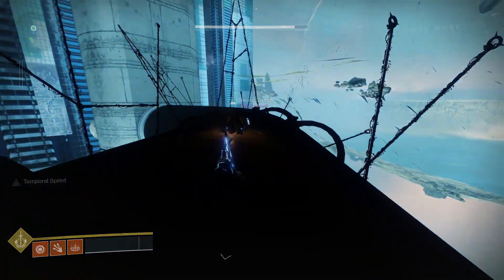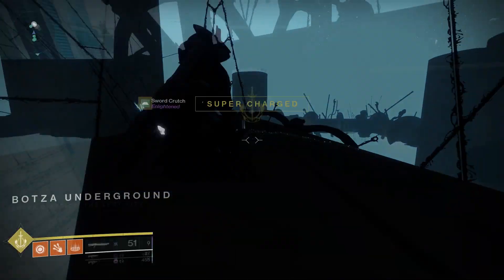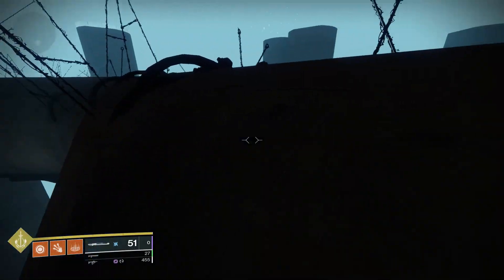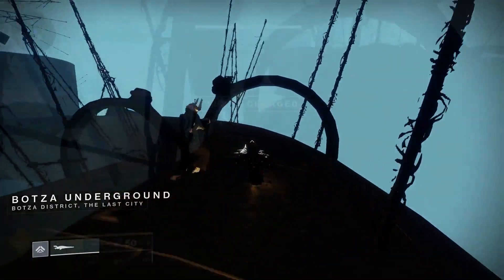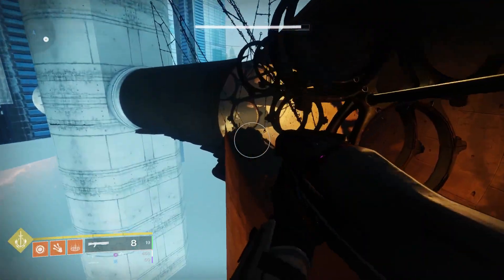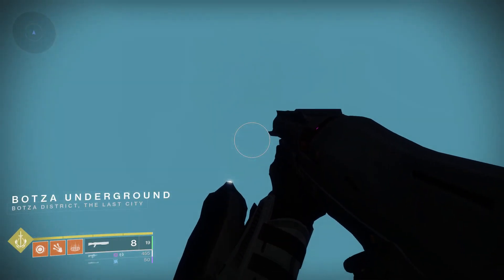Now we need to trigger the loading zone. You can do this by jumping onto your sparrow, but if the loading zone doesn't trigger you can also run or slide it around the pipes instead and eventually you should be able to get it. I find it easiest to trigger along the edges, but be careful you don't slide off as this will respawn you inside the wrong part of the sparrow race.